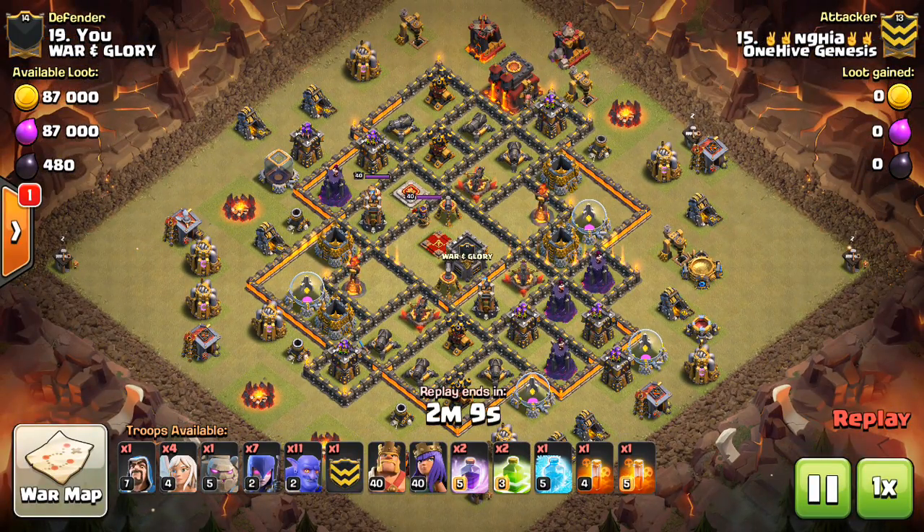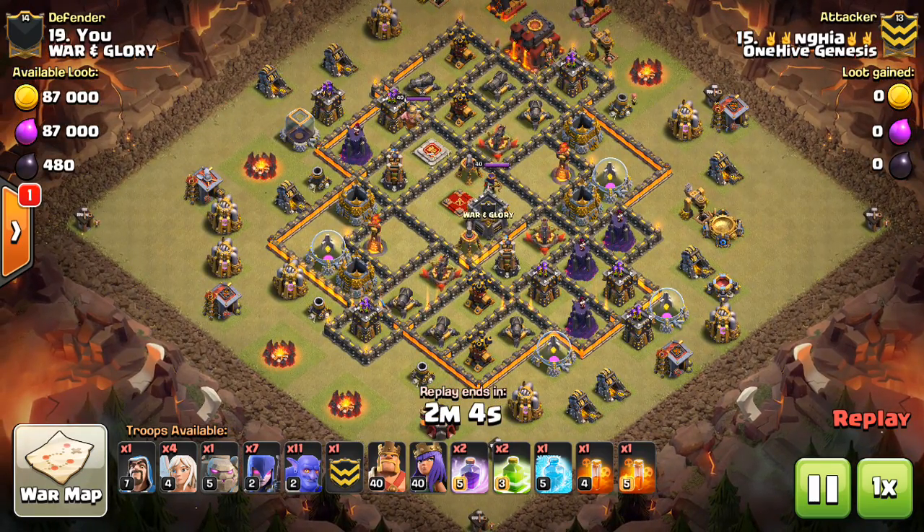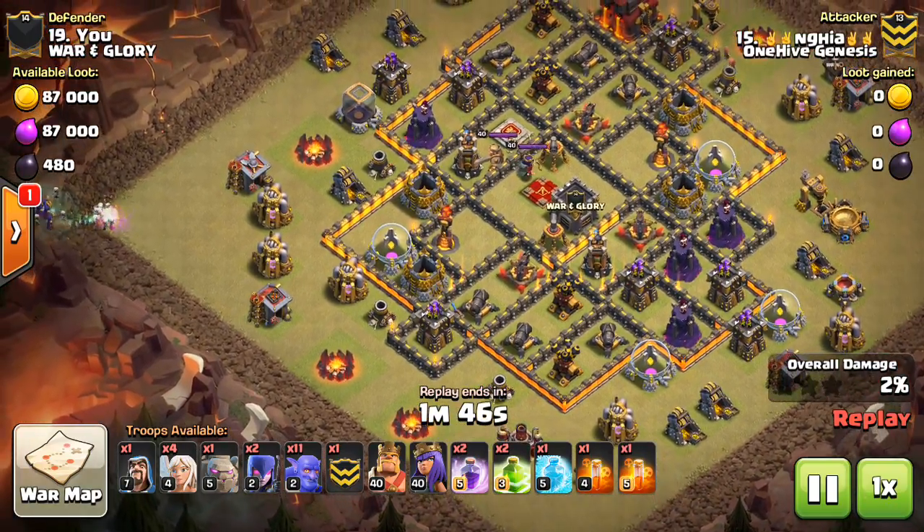Moving on, we have Negia, aka Devin, and he is attacking this base here. There's one major change I think would have given this attack a much better chance of being successful. Basically, he's going to do the witches on one side.